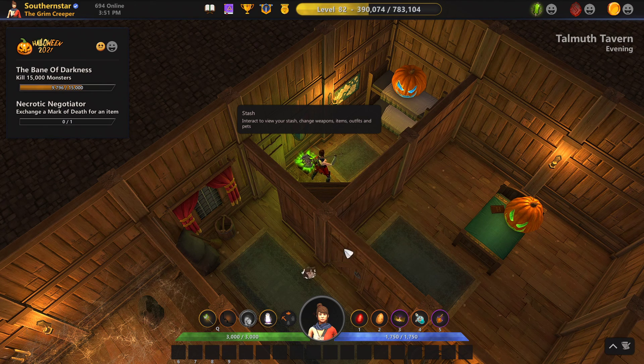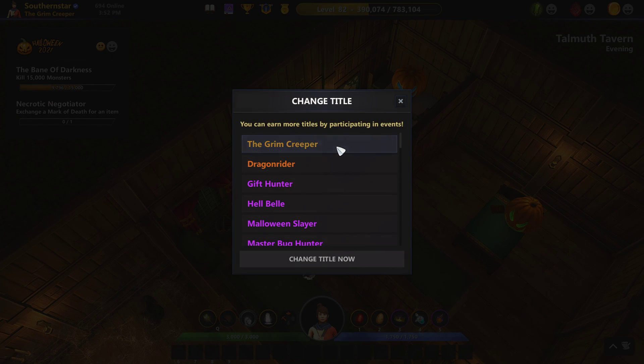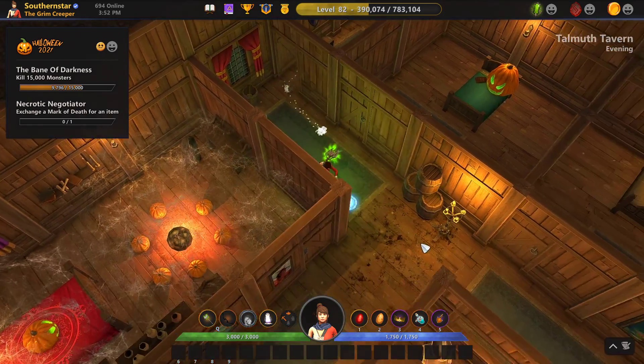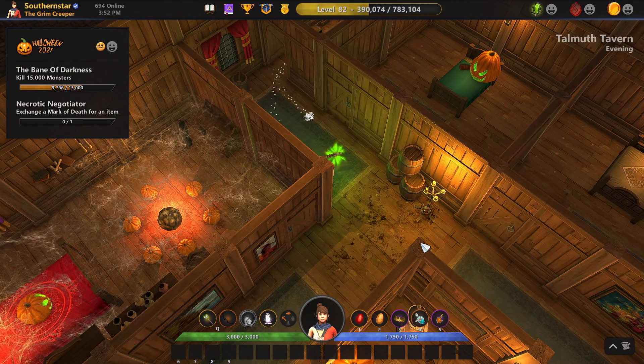Anyways, 53 pumpkins opened — hope you enjoyed it. I now have three Grim Creepers titles, which does me no good at all, because you can only wear a title once. So having multiples is pointless — I can't trade it, I can't do anything with it. No blockchain either. Anyways, if you like the content please give it a thumbs up, subscribe if you're new, leave comments down below. Have a great day, talk to you later, goodbye!